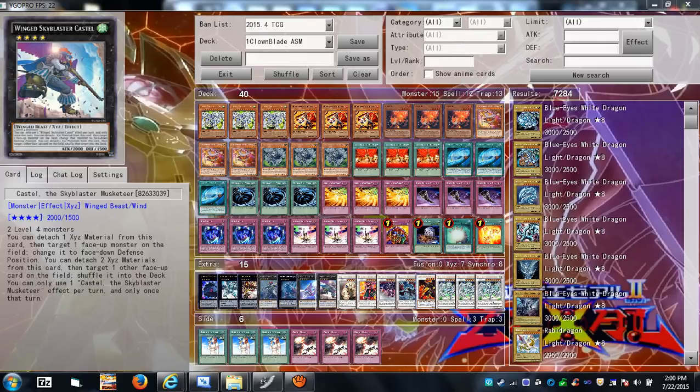That flip effect could be useful on your own monster — for example, flip a Dice Jar, do the dice roll, deal damage, then make Sky Blaster, use the effect to put Dice Jar face-down, play a card effect to flip it back up, do its effect again, dice roll and deal more damage.